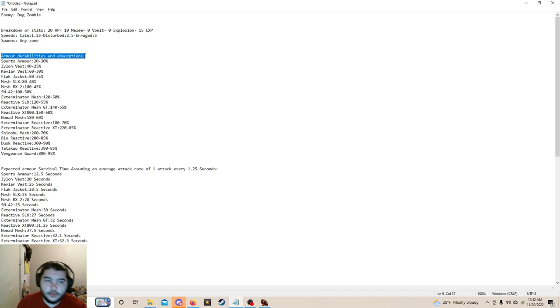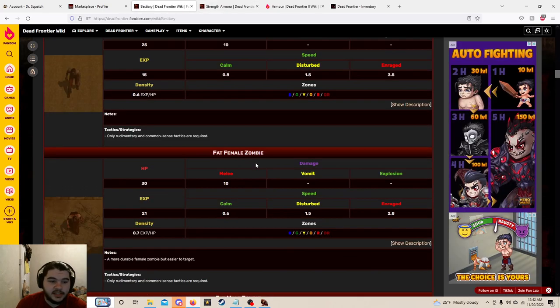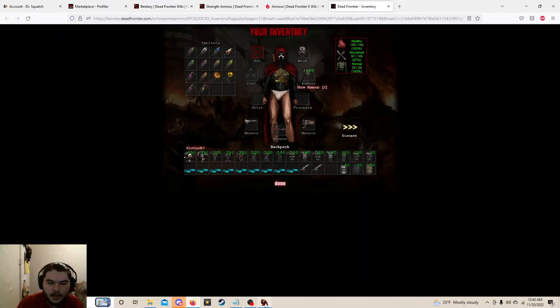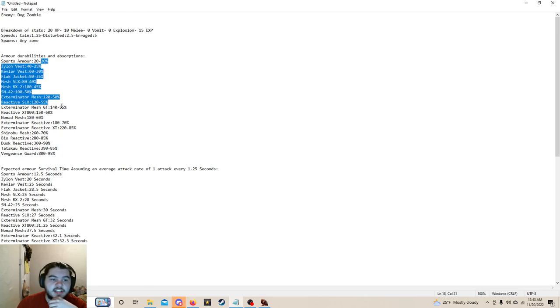Mainly what I'm testing is the armor durability and absorption. I have it right here. The reason this takes so long at the beginning is because I'm explaining all this stuff, so I'm just going to leave that out. Shout out to anybody who even makes it to the end of this video. Today we're going to be doing the Dog Zombie, going in chronological order with what they have over at the Beastie Area. I'll be going through all of these zombies — not in this video, but in subsequent videos. We're going to focus on one zombie per video, and the armors will be doing most of the work.